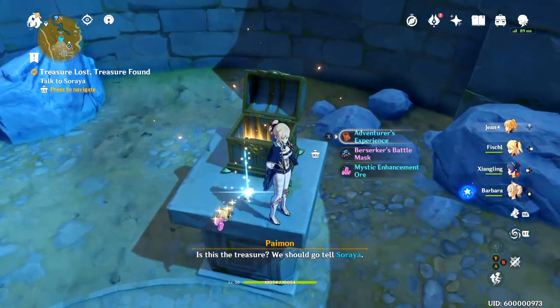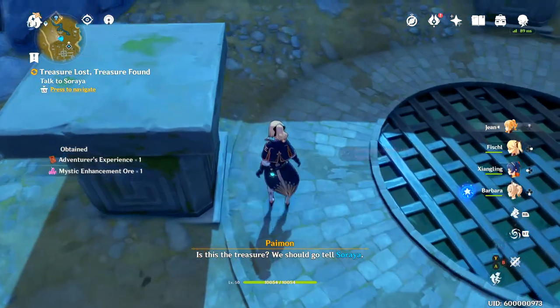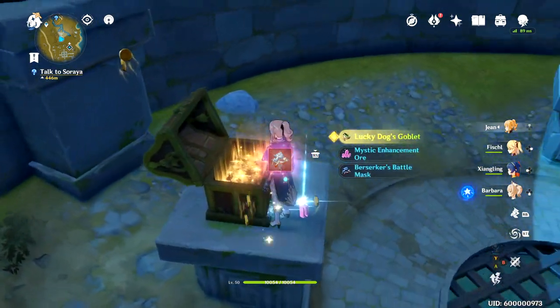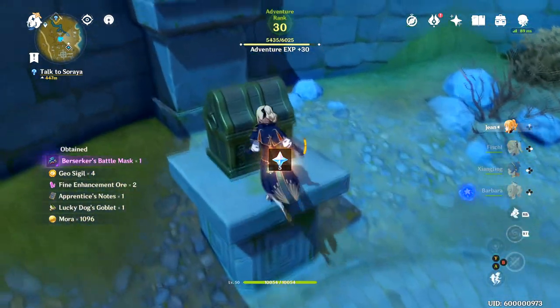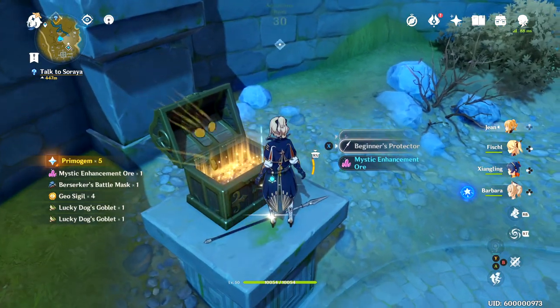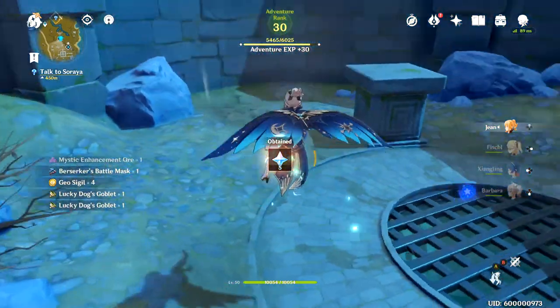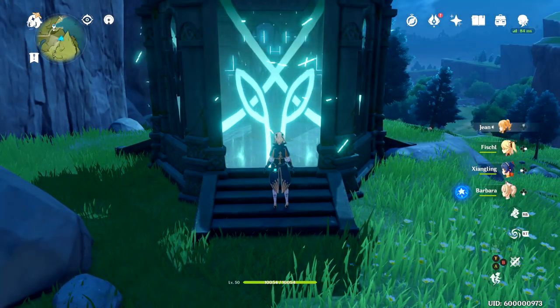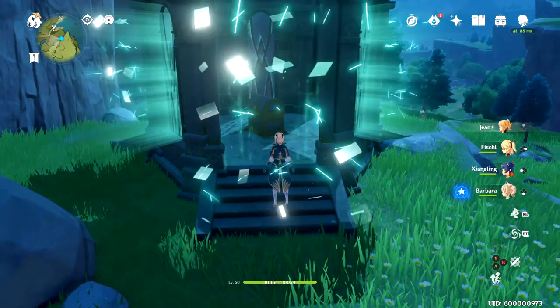Each chest is going to give you a different amount of Primogems — the better the chest, the better amount of Primogems you're going to get. In addition to opening every chest you come across in the Overworld, make sure to open the Shrine of the Depths using your Shrine of the Depths keys to get some luxurious chests, which give you a bonus of Primogems and some really great loot.